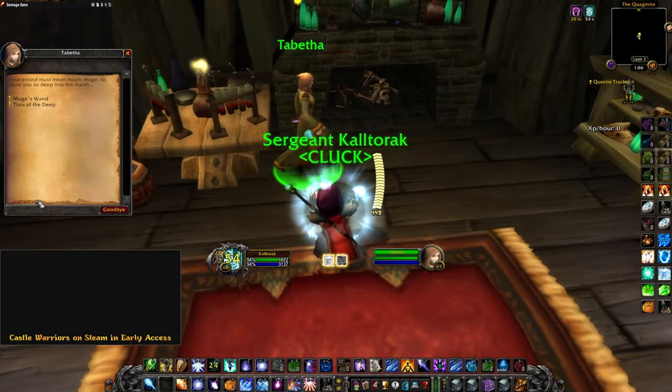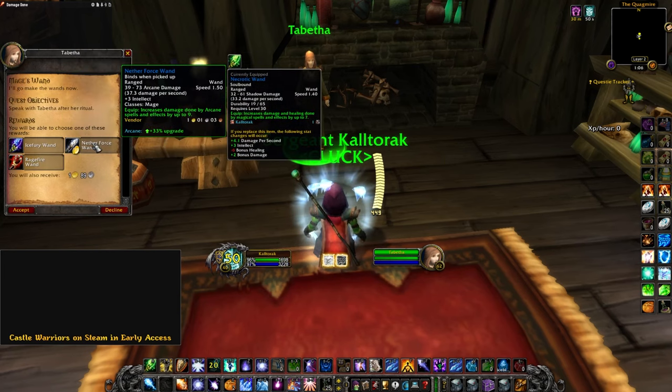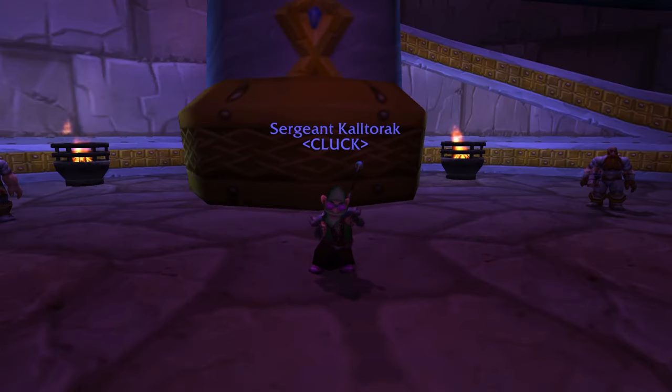Head back to Tabitha and turn both Rituals of Power and Items of Power in. Then accept the quest Mage's Wand. Give her a second to complete the ritual, and you can turn in your quest for the wand. I picked the Arcane Wand since I play as Arcane PvE DPS, but choose whichever you think you'll get the most use out of.